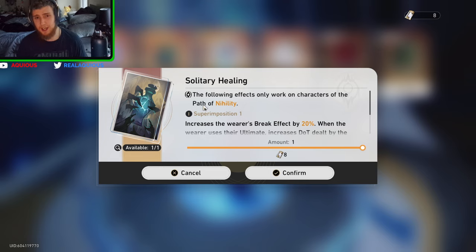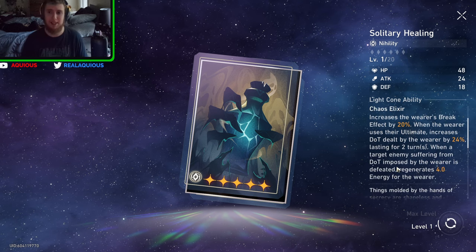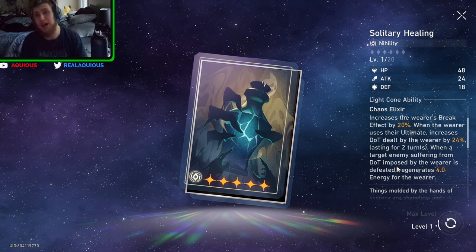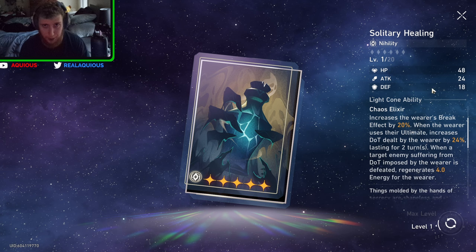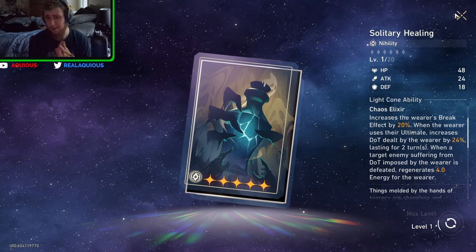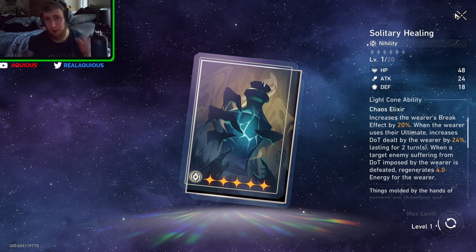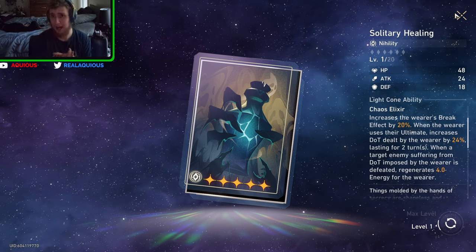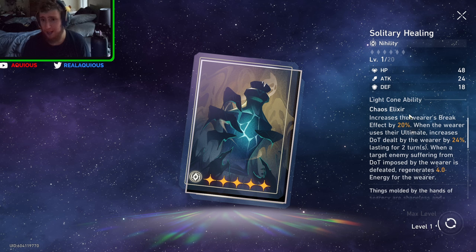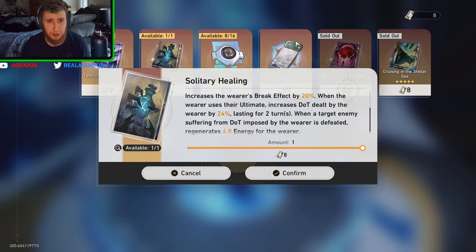My issue with these two light cones is that this is of course a good Nihility light cone, but the problem is that it is based off of dealing DOT damage, and I just don't have DOT characters — I have zero. I don't have Kafka, I don't have Black Swan, and I don't have my Guinaifen built, I don't have my Luka built, I don't have my Sampo built — none of them. Therefore there's just no reason for me to use it. It's for DOT characters and I don't use DOT characters.